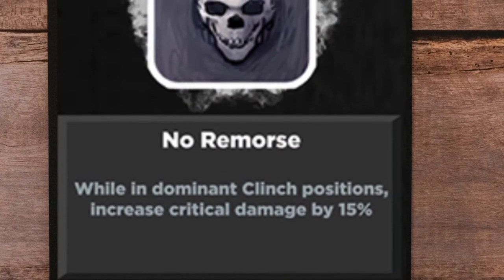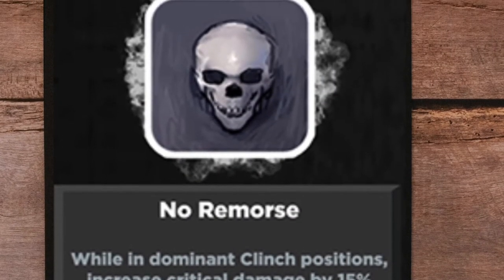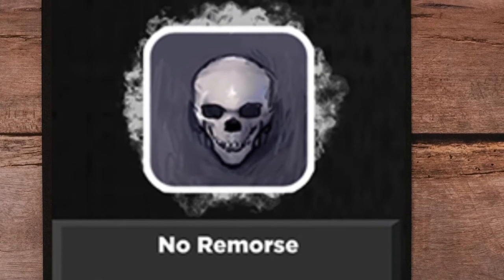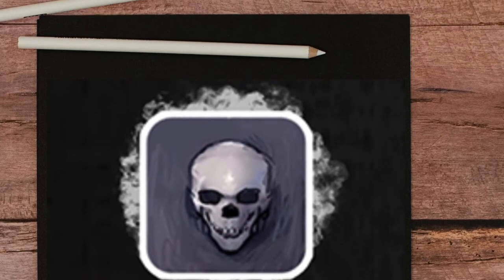No Remorse. Highly recommended for knees and boxers. Adding clinch means an opponent will take tons of damage from clinch, and if your clinch is high enough, they cannot hit back.